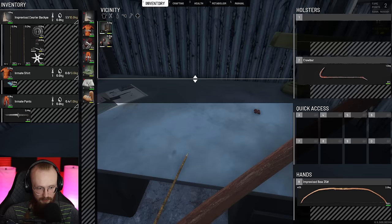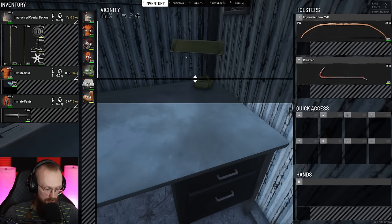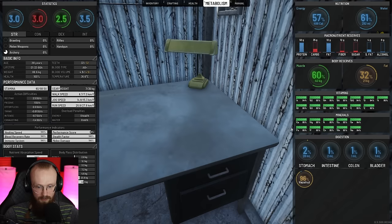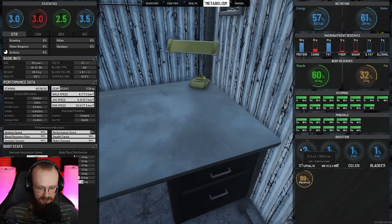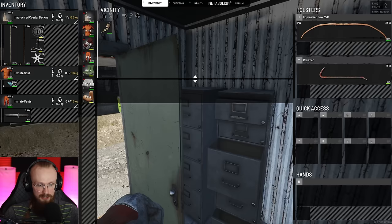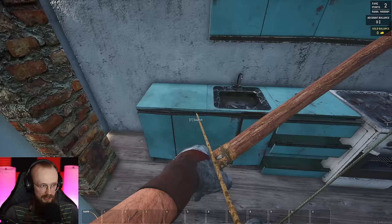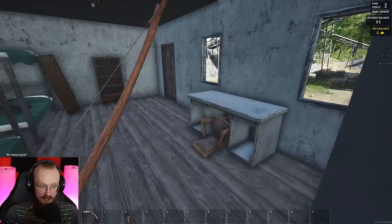Sometimes we can find a pistol here on the table, but apparently not this time. We have gotten some hazelnuts — I'm gonna eat them right now. You can check how much you eat in the metabolism tab. I've eaten around 120 calories. Also, make sure not to overeat — when your stomach's volume goes above 100%, maybe 115-120%, your stomach will rupture and you will die. Do not overeat on lettuce or pumpkins because those things have a lot of volume.